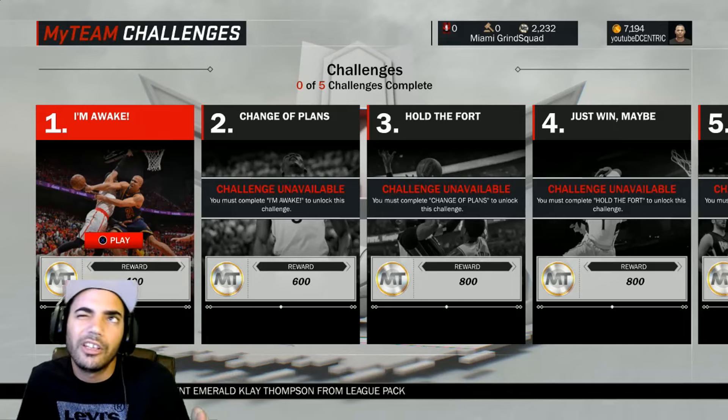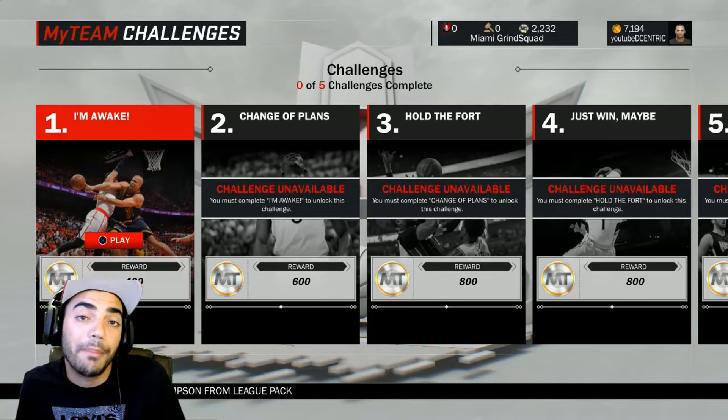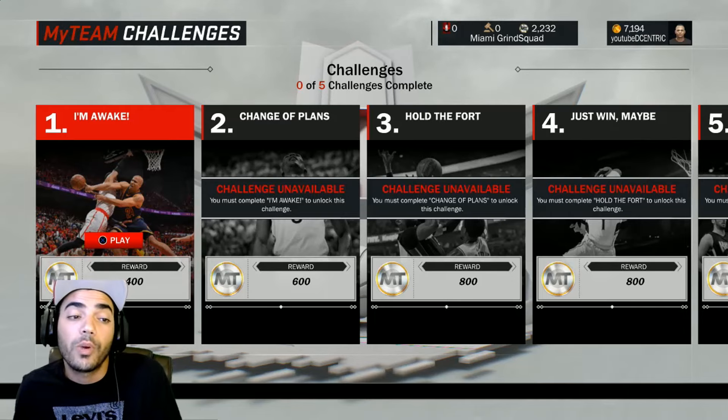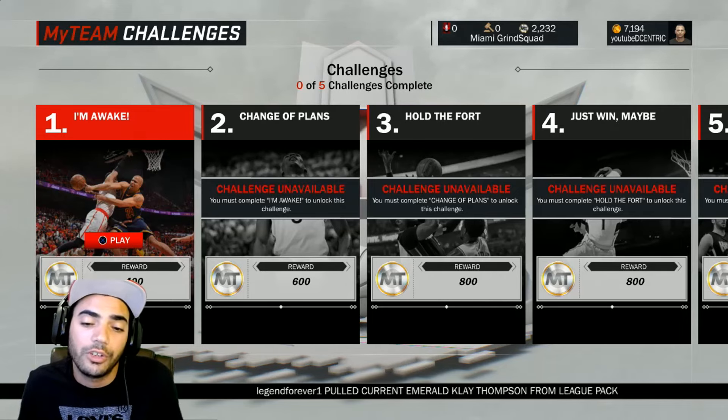The in-game challenges asked me to get 15 rebounds and 6 blocks, which is rough, but you can get 15 rebounds by keeping the center in the whole game, and if you go for blocks you might be able to get the 6 blocks. That's going to give me 1,000 MT plus whatever other MT I made that game — so 1,000 MT for one game just for doing that challenge. That's not bad at all.